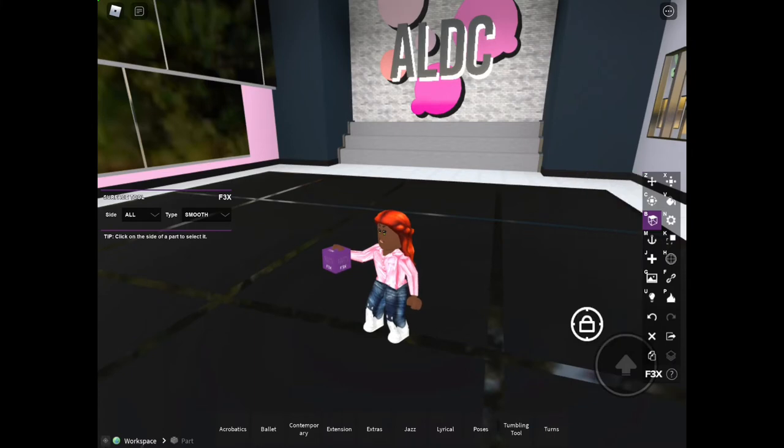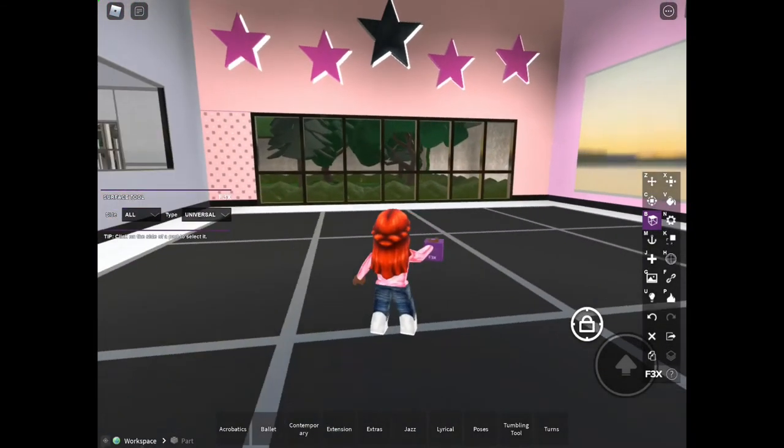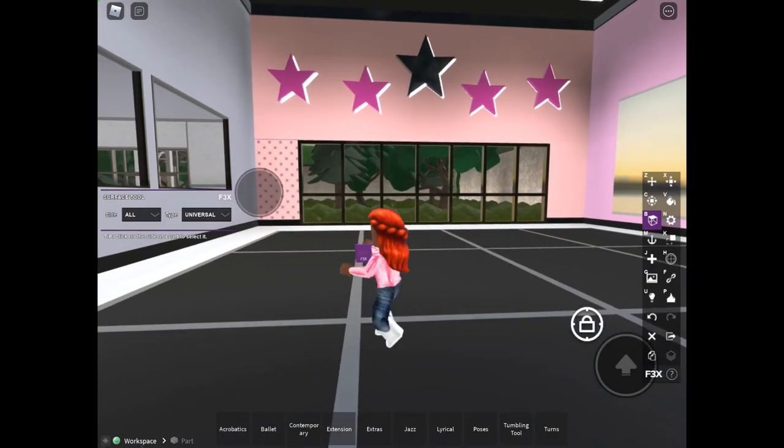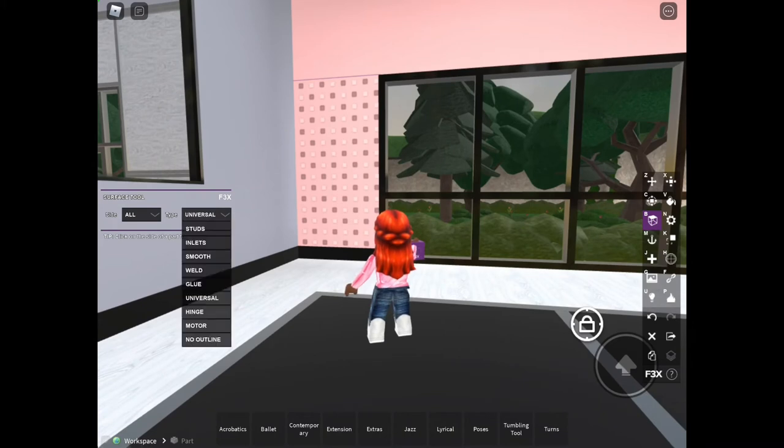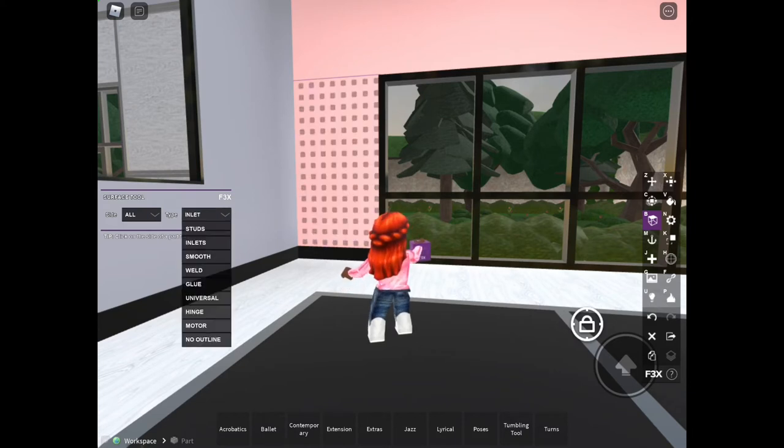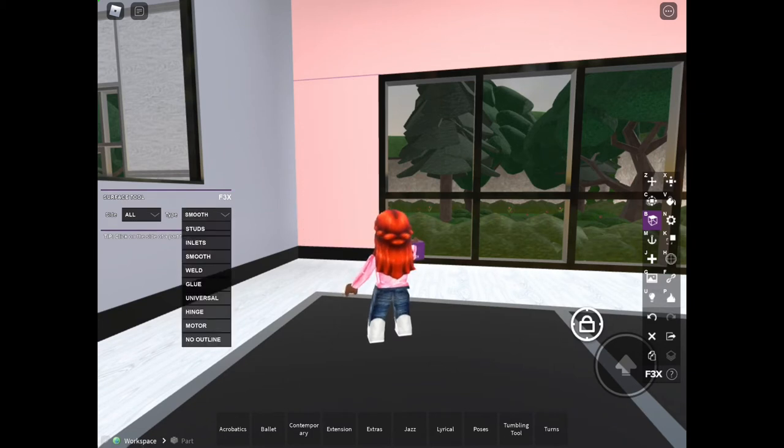There's also the B tool — it's a surface tool. So I could pick all and then pick universal, and that's what it will look like. It will change how your wall looks. I could go with studs to make it a cool texture, or inlets. It pretty much just changes the surface texture of the piece.